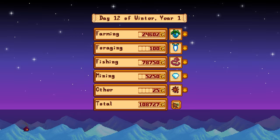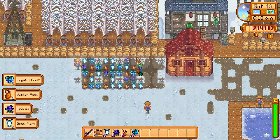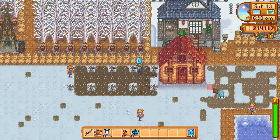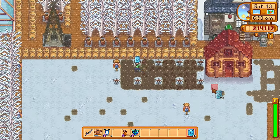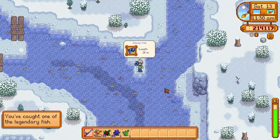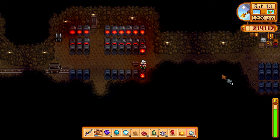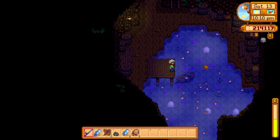The next day our lovely winter forage items have fully grown. We collect them, make more winter seeds, and plant them back into the ground — I'm at 110 seeds in total. When they grow up we'll do the exact same thing over and over until the farm is built up with winter forage. I also went for legendary fish today — the Glacierfish, definitely one of the harder legendary catches. Some say it's harder than the Legend; in my opinion they're roughly equal in difficulty, both can be easy or near-impossible depending on RNG.